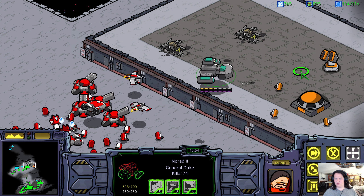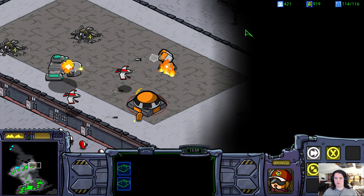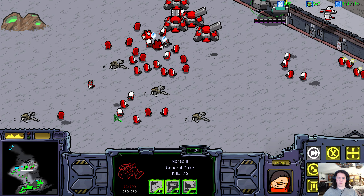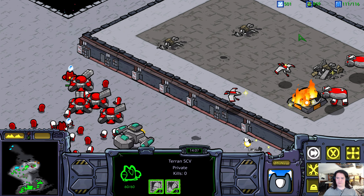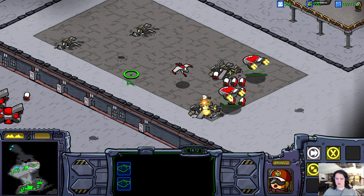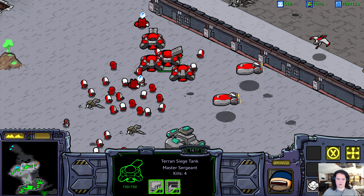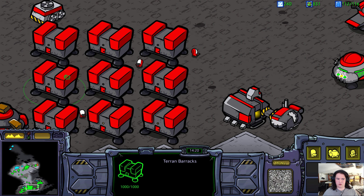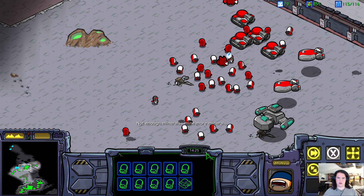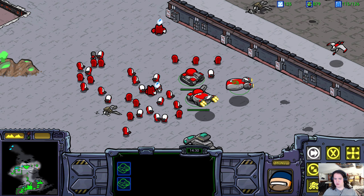I've defended Tarsonis in over 30 major battles, so I know its defenses inside out. There are three primary orbital platforms that serve as staging areas for the Confederate fleet. If we assault the central platform, we should cause enough of a ruckus to allow a small force to break through the planetary defenses. I never figured you for the frontal assault type. Well, the Confederates have Omega and Delta Squadron troops defending the platform, but they're nothing compared to my Alpha Squadron boys.